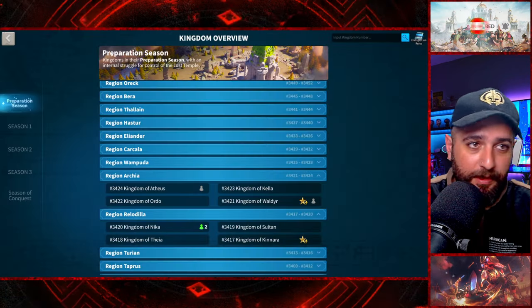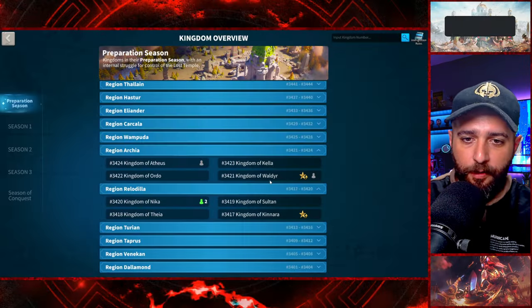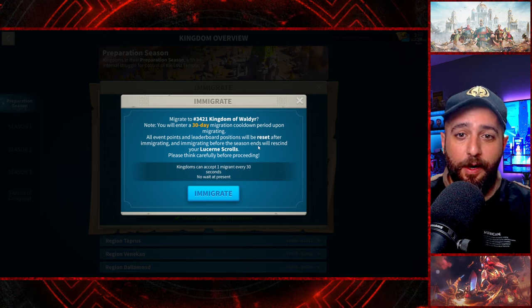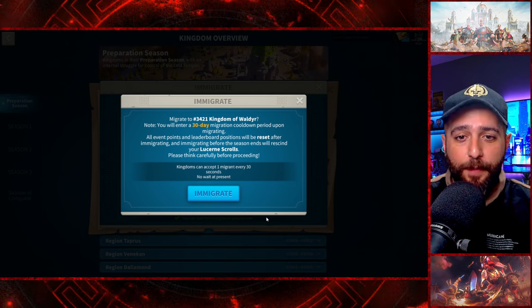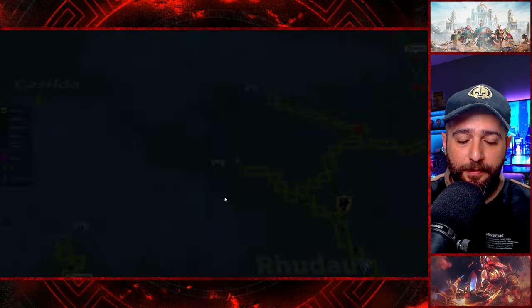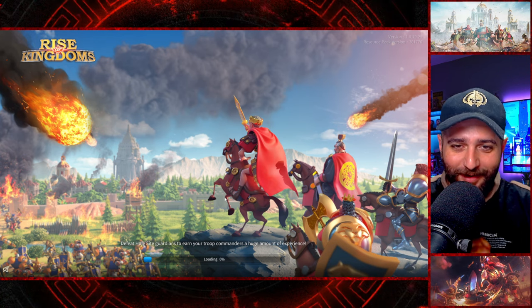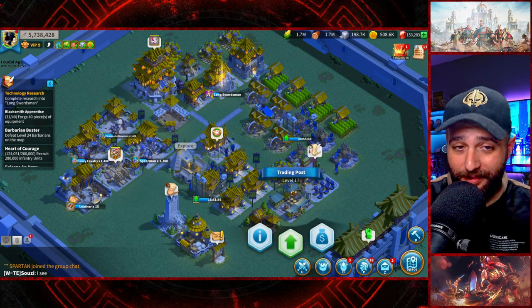Before I leave, let me send a quick farewell message to my alliance. Now we click on kingdom 3421. It says before the season ends we'll rescind your Lucian Scrolls — rip. I click immigrate and it's completed. Kingdom 3421, here we go. As you can see, Lucian Scrolls is over, so I'm glad we actually purchased that even at level 20.